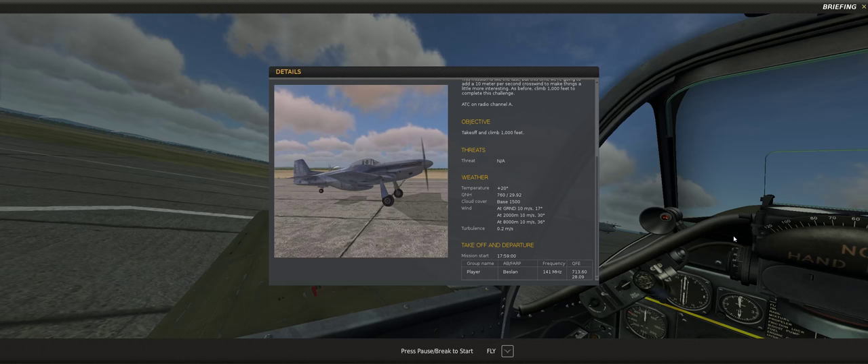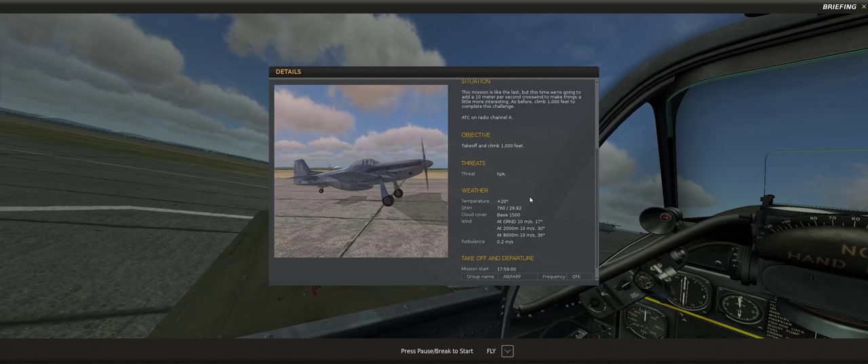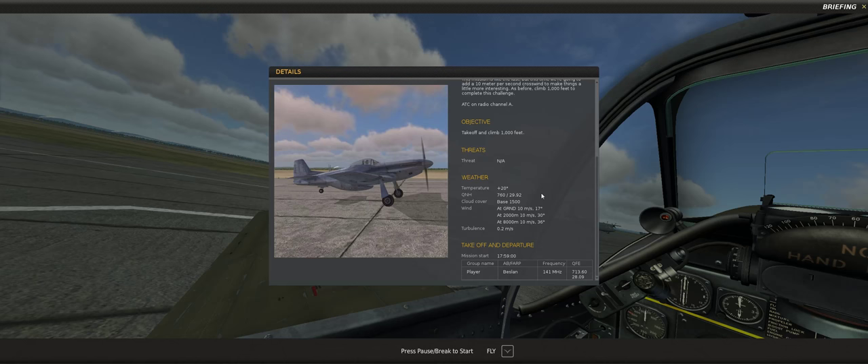Hello there. I've just started playing around with the P-51 again after putting it down for quite a while, and I thought I'd go through the campaign missions, maybe pointing out some of the things I've learned over the last year or so. Let's start with mission 3, which is the crosswind takeoff, which has a few nasty little tricks. I'll also bring up my control interface so you can see the control input I used.